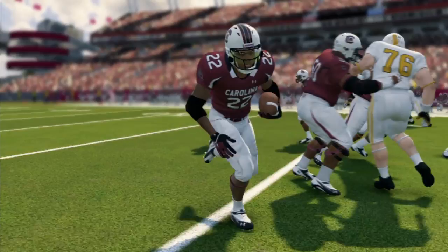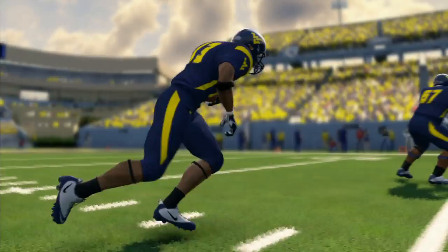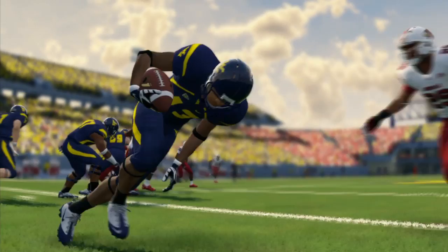We're giving you the ability to perform cuts while running. This will allow you to run more accurate 90 and 45 degree cuts as you run up the field, as a real running back would. We're also adding a bunch of new jukes to the game — you can go left, right, combo them, or even use a back fake to fool your opponent on the field.